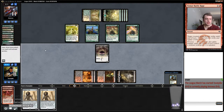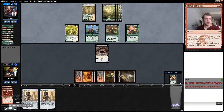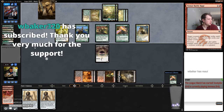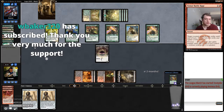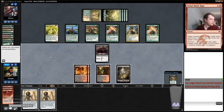Maybe I should have a Nihil Spellbomb on my sideboard in my 75 after sideboarding — maybe that's a good idea. There's the Knight. Oh, thank you very much for the support, two months in a row — WK Baker.